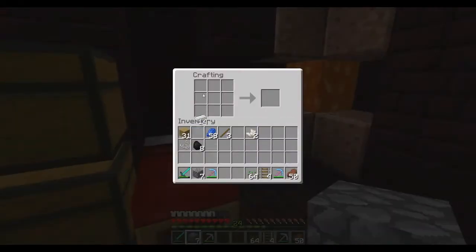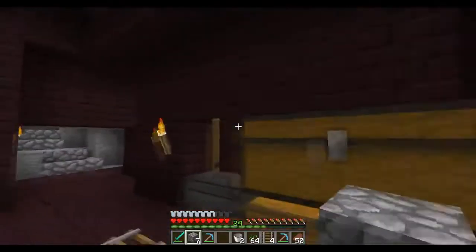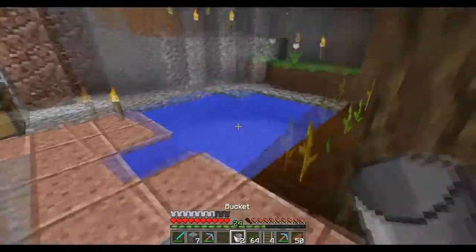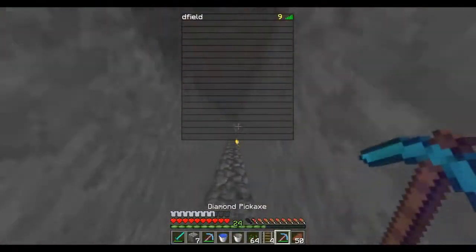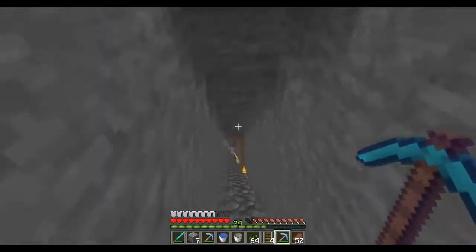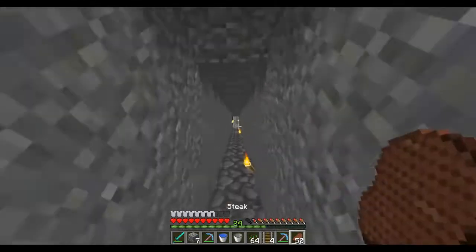I'm going to make two buckets here and then I'm going to get a bucket of water and a bucket of lava just in case we need them. You always have to have a bucket of water when you're strip mining because if you happen to find a lava patch or accidentally mine into lava, that water bucket will just end up saving your life.